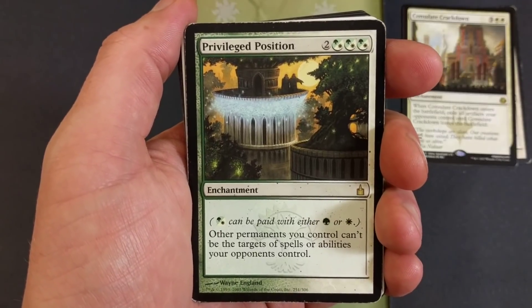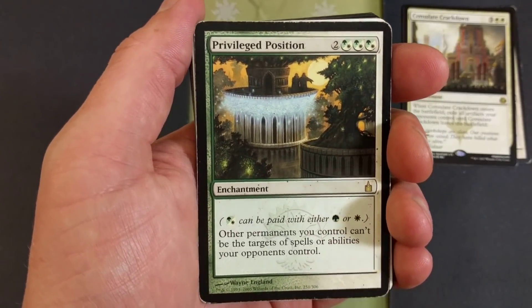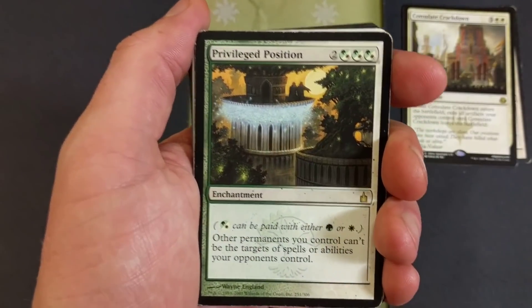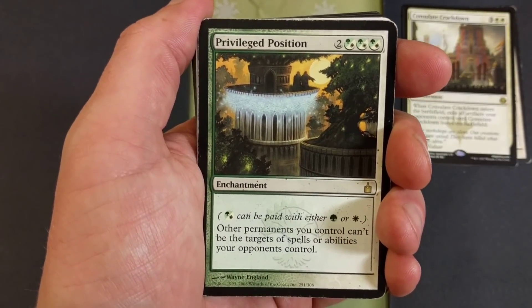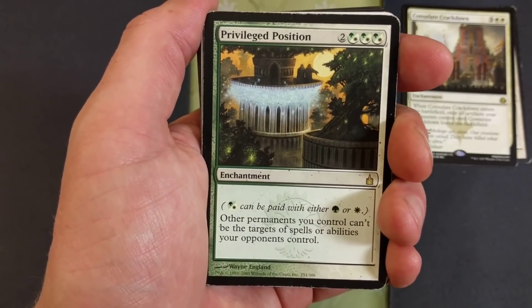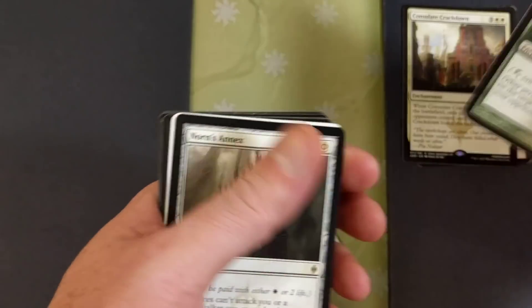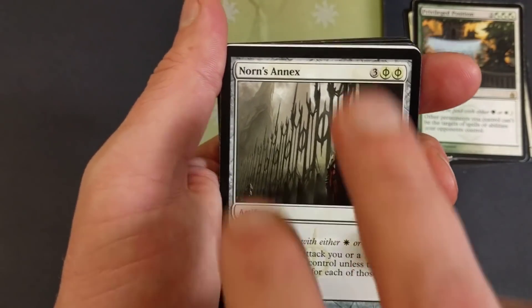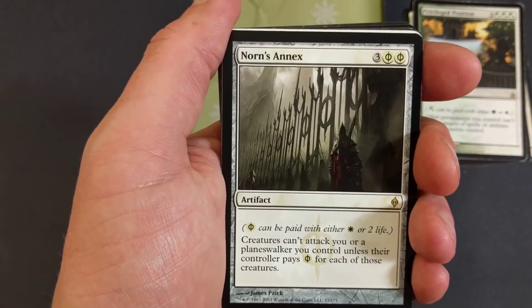Privileged Position — other permanents you control can't be the target of spells or abilities your opponents control. It's five mana to bring that out — you can pay either a forest or a plains for the colored pips, so two colorless and three of one color, total of five mana. Norn's Annex — using Phyrexian mana: creatures can't attack you or a planeswalker you control unless their controller pays that white Phyrexian mana for each of those creatures.